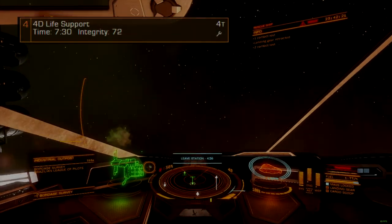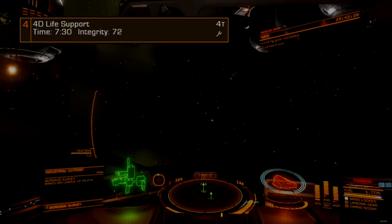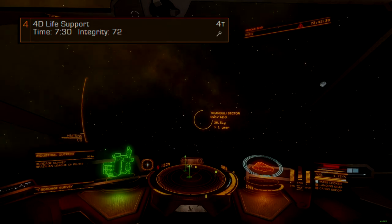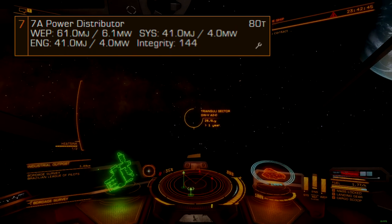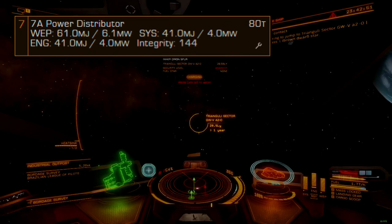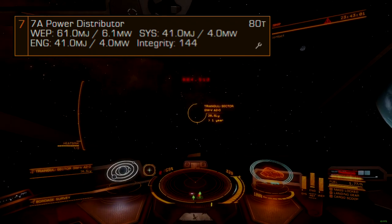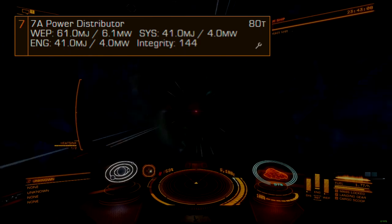Since this ship is not intended for offensive combat operations, a 4D life support is leveraged to save power and weight for a slight increase in jump capability. No engineering is required here, though the lightweight blueprint can be used to shave off a fraction of a light year of jump range if desired. To save time and engineering materials, the power distributor is size 7A. This does not quite give us optimal boost power, but it's close enough to be effective in escaping Thargoids when combined with engineered thrusters. With grade 5 engine-focused engineering and the cluster capacitor experimental effect, it is possible to go as small as a 2A distributor, though this would be something for a dedicated min-maxer and is not necessary for adequate performance.